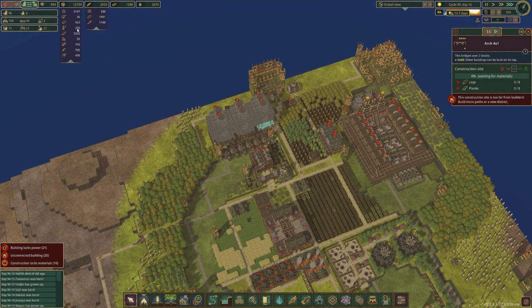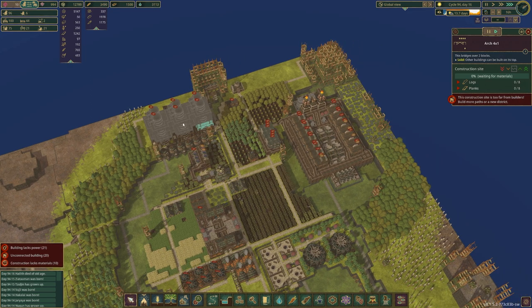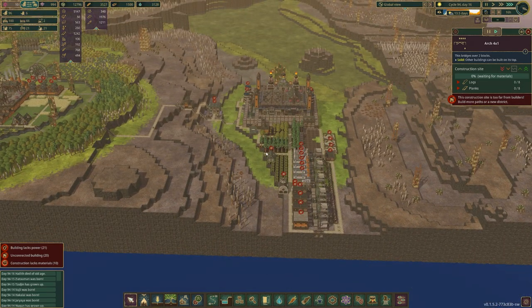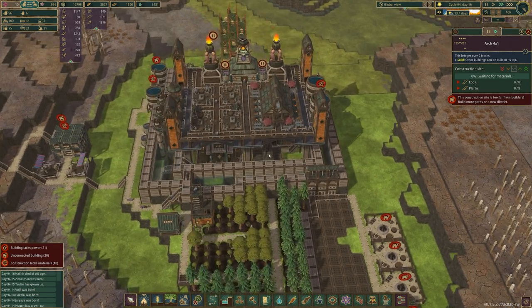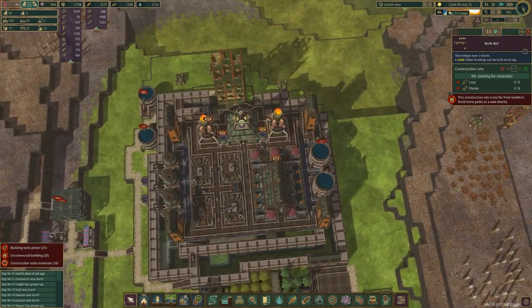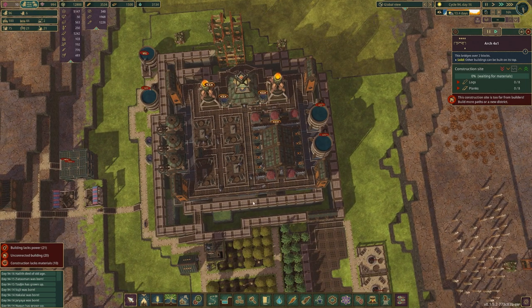So obviously down here we need to finish our tower, and we needed metal for that. We're now producing enough metal so we can finish off this area. In order to do all of that we need to get a distribution center out here, and we need to get this all connected. First of all we need to get a stairway going down.